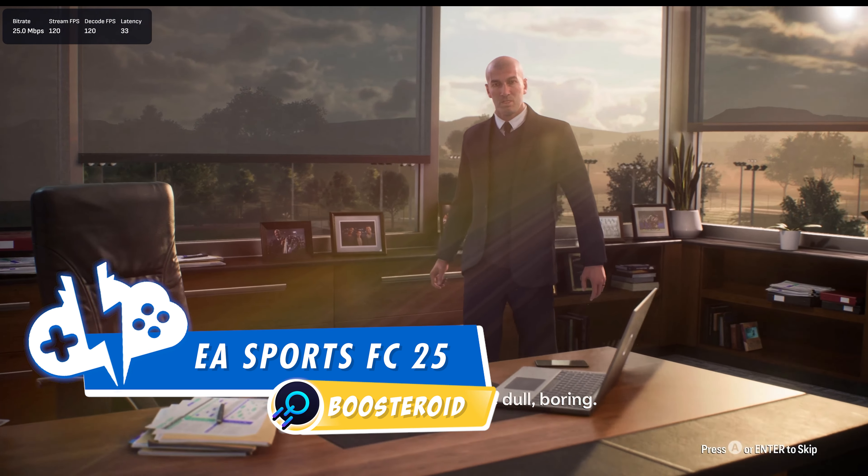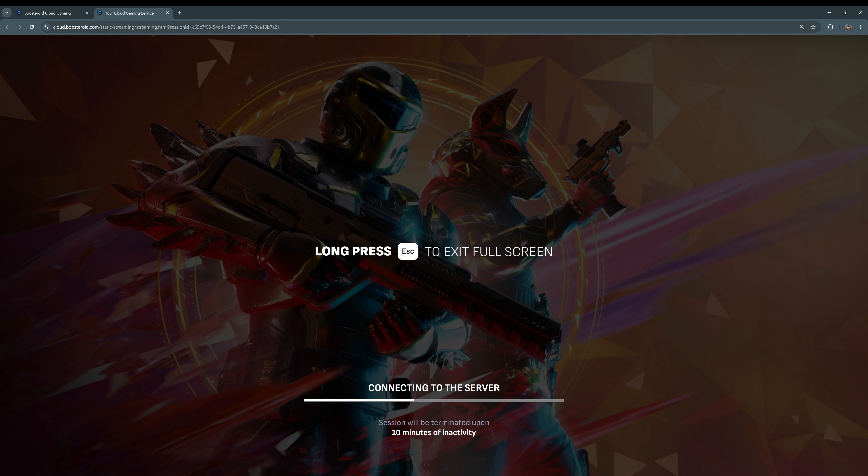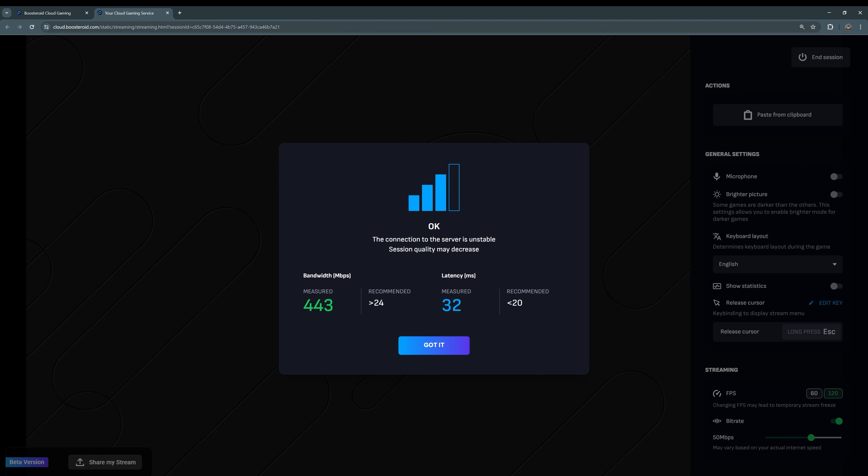In order to play FC25 we will be using the install and play feature on Boosteroid. We'll click play and Boosteroid will begin the install. After the install finishes, take note as you will have to log into your EA account in order to play. We will also take advantage of Boosteroid's connection test, which is a solid indicator of how well our session will go. From here FC25 will load and we can begin our gaming session.